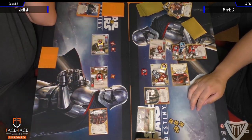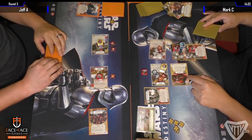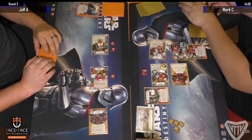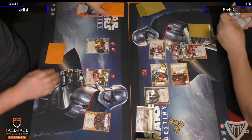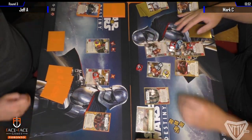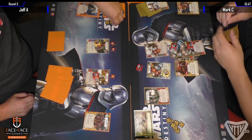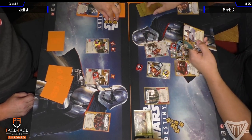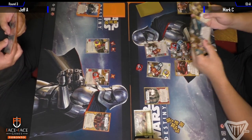Maybe he's gearing up for a Crime Lord. Now Backup Muscle moves the damage onto Unkar Plutt — Unkar's sitting on two health left. Why do that? If you re-roll, you kill the Guavian Enforcer. The only thing I can think of is that card in Mark's hand is really important for this game plan.